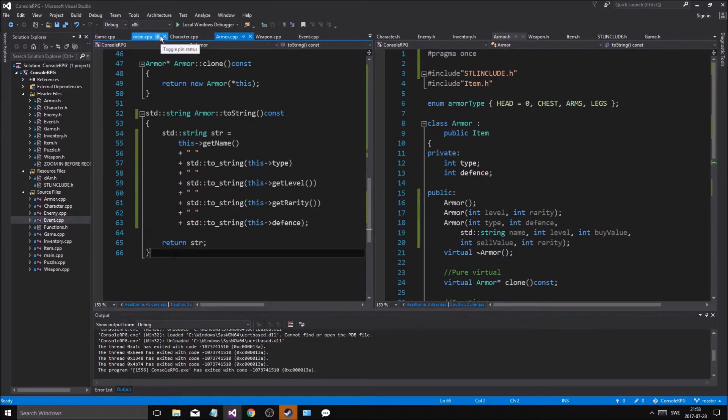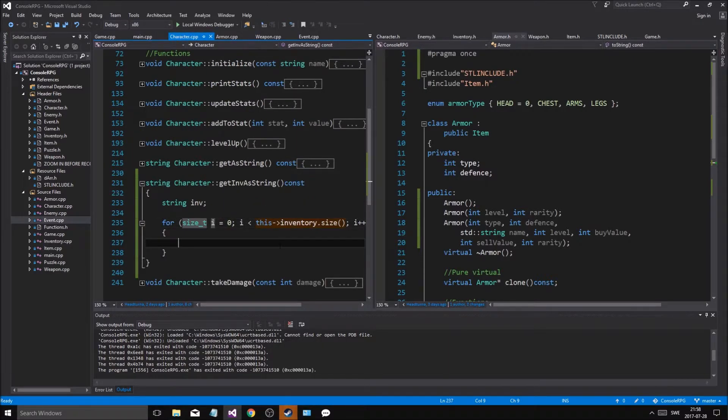Go into character. So in += this inventory position i dot... position i dot... position i dot...